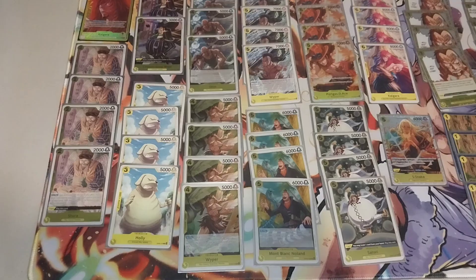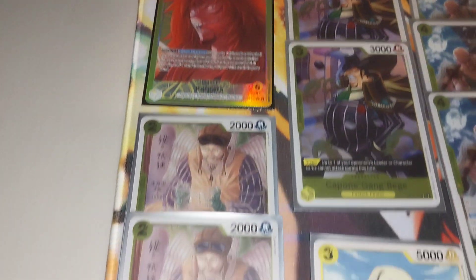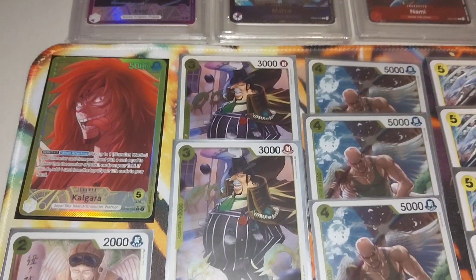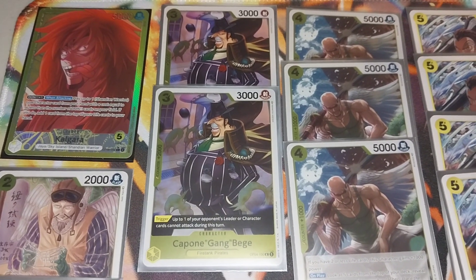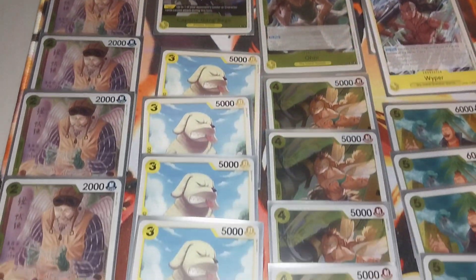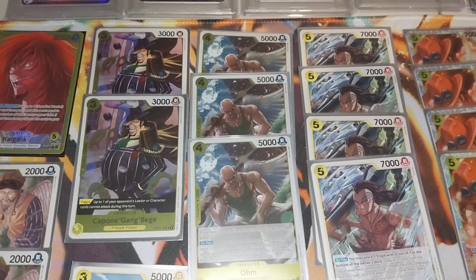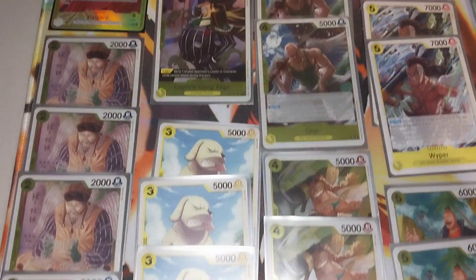First we have Kalgara — four searchers, sure, and two pages. It's just a good trigger card and a 2k counter, so just run two of them — not searchable. We have four Hollies, running four of them, and only three Ohms, because you play Ohm to search through your top five to try to find a Holly. If you've got one in hand or you search for it, you're better off having less of them and more of him.